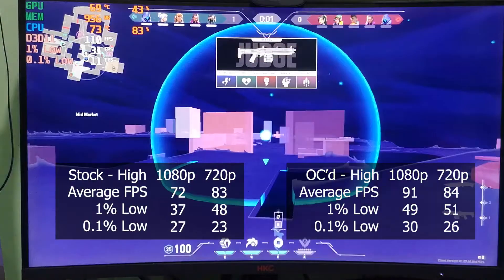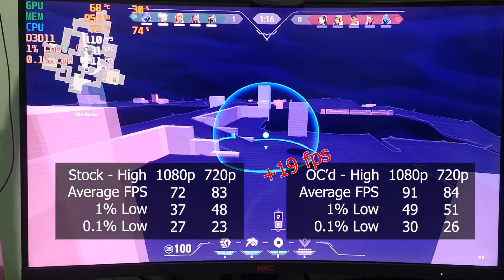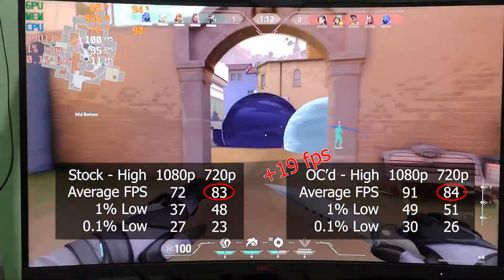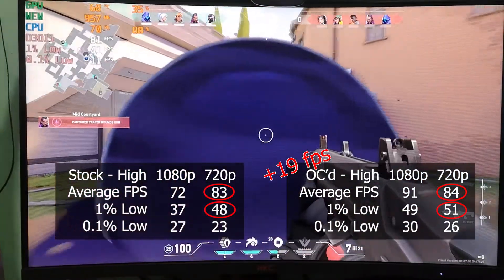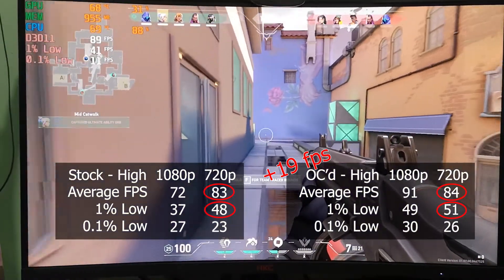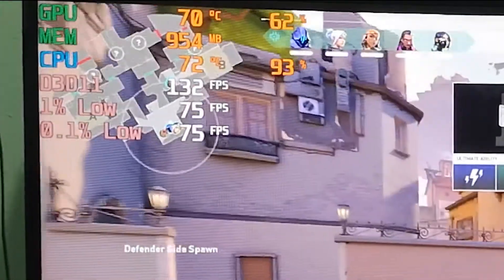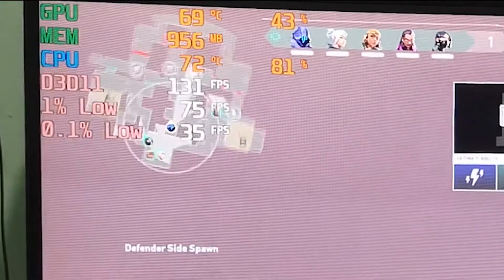After overclocking the CPU and GPU, the FPS went up to 91 in 1080p, having an increase of 19. Strangely, in 720p, it only went up by 1 FPS but the 1% low did improve. Not really quite sure what the deal was, but both are very playable and it's a free performance increase after all. The temperatures of both CPU and GPU weren't reaching 80 degrees while playing, so it's safe to say that doing this overclock is perfectly fine.